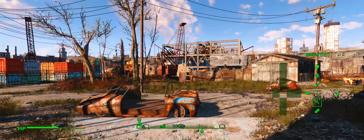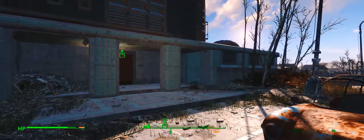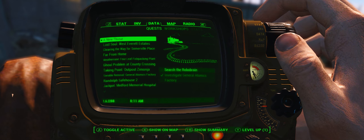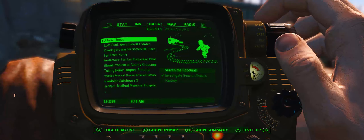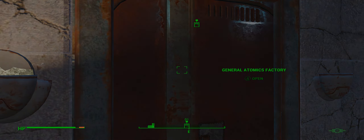The Courser — seriously, what was he doing? I guess there's probably a bunch of Coursers still out in the wasteland fulfilling their missions. Why are you telling me to go back in there? Search the Robobrain — I did search the Robobrain. It wants me to go in through the front and do it.